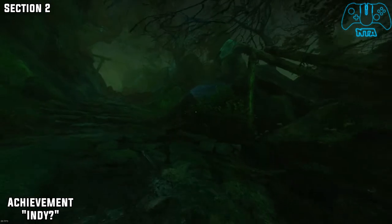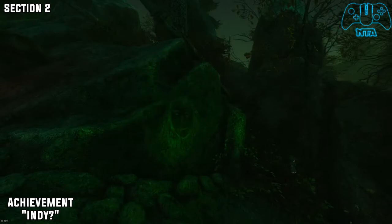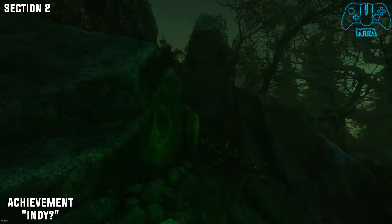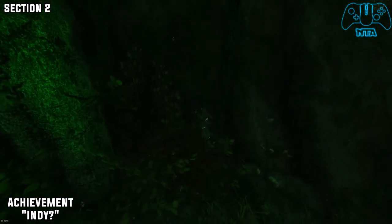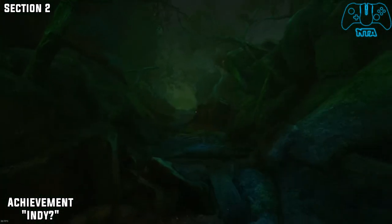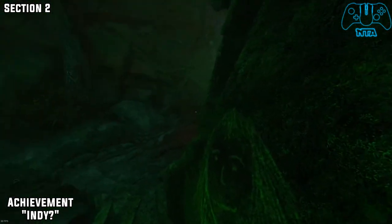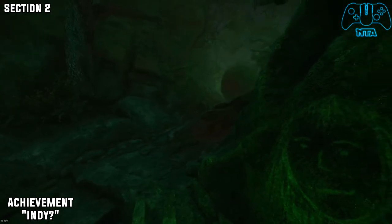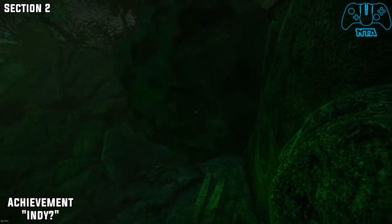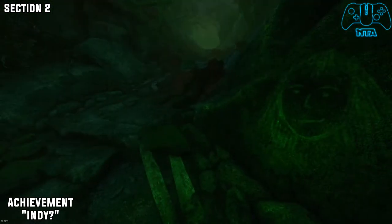So now once we go the only way we can go, you should hopefully see another scary drawing on the side of the rocks. This will be the good spot to actually hide. So once you hear the rumble and you see a massive boulder coming at you, go back to where that drawing is and just hide and wait. There could be another spot, but this is the first one I found and it actually worked.